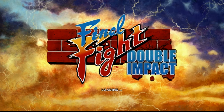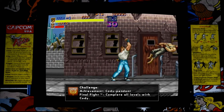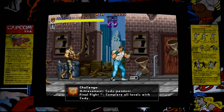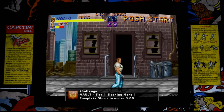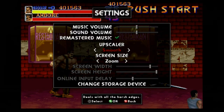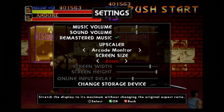Final Fight Double Impact hasn't had a great deal done to it. I bought this one on the PS3, which also came with Magic Sword. You play the arcade game as normal but you have achievements to get. Also the visuals can be changed, from screen sizes to screen appearance like smooth or original. The music has been changed too — it's still the same as the original but more easy on the ears. It's still hard as bollocks though.